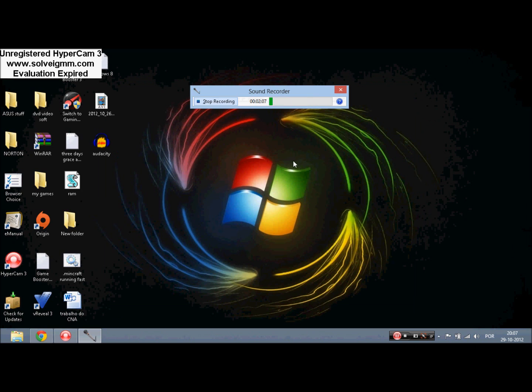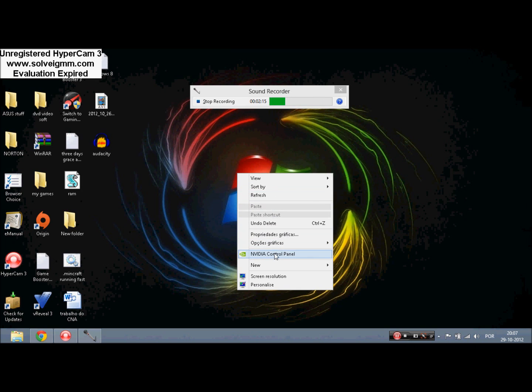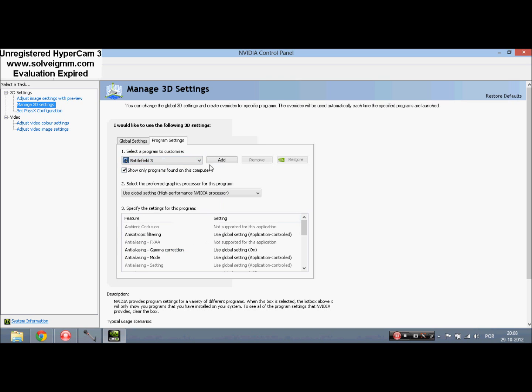If that does not help, what really helped for me the best is what I found out myself. Go to the Nvidia Control Panel by right-clicking on your desktop and go to Manage 3D Settings — which I'm already on — and then go and select whatever game you want. I'm doing this for Minecraft. Then select the preferred graphics processor for this program. Most people have integrated graphics, but try to use the high-performance Nvidia processor or Radeon processor — whichever you have — just do the high performance.